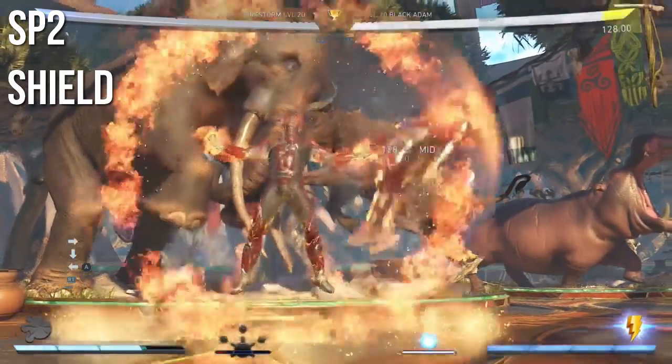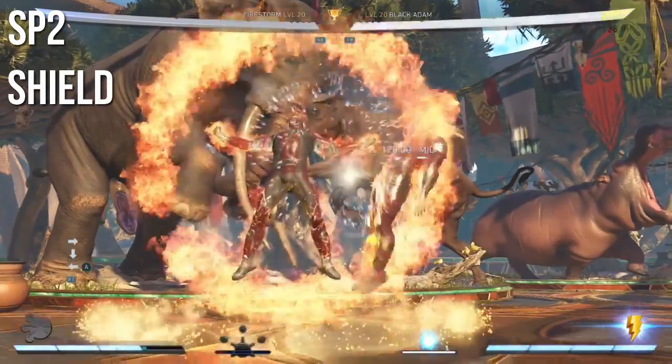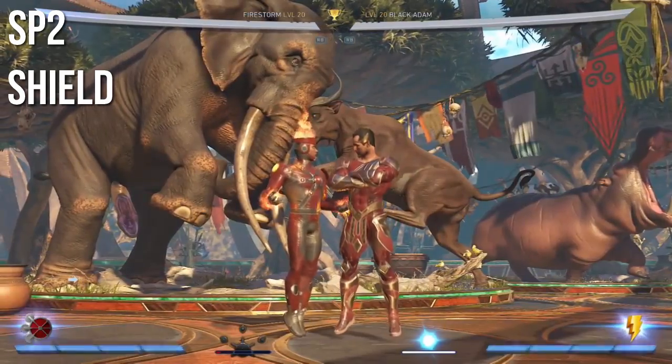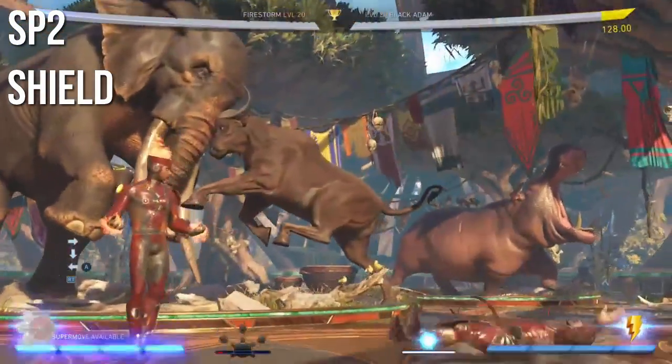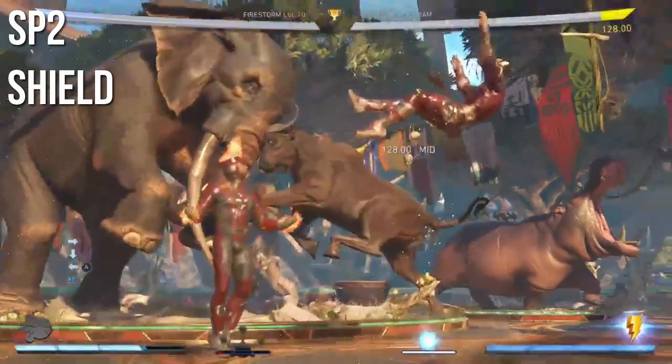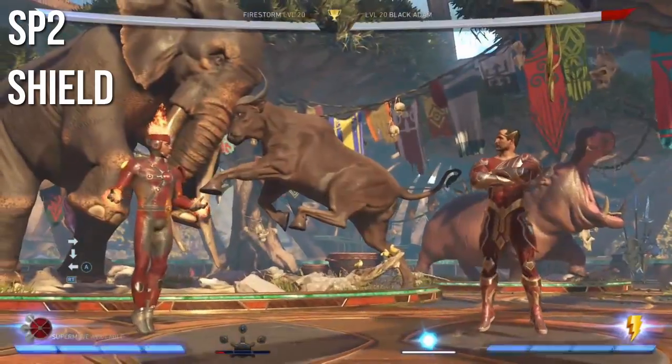The next one, however, is where he shoots like an atomic bomb out of his chest — it looks like an atomic bomb. For this one I thought the effect would be kind of like Green Lantern's shield, where he would have a temporary shield displayed on him. It would just be like a little shield for him, just like the Emerald Green Lantern.